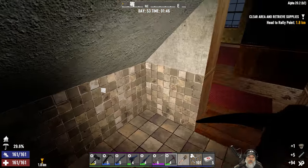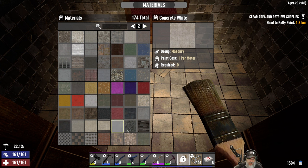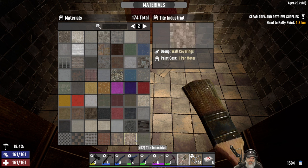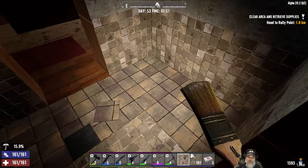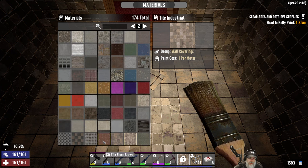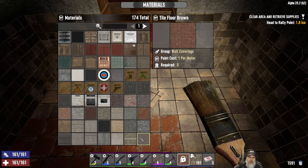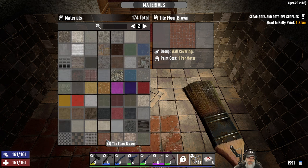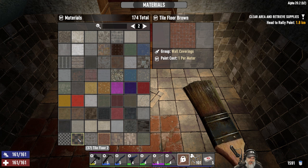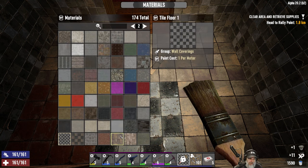Let's redo the floor and the tile along the floor too. Going into floor tiling - tile industrial. These are our options. That brown floor tile - yeah that's still really ratty looking. Come on Fun Pimps, you've gotta give us some nice textures for those of us who want to actually make something nice. I think this is what's already there. It's all just torn up crappy looking stuff.